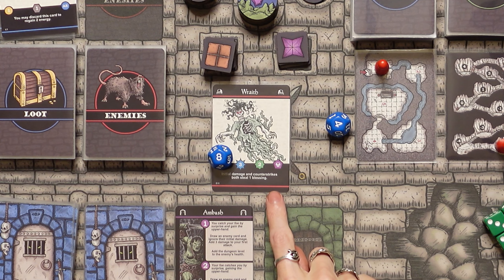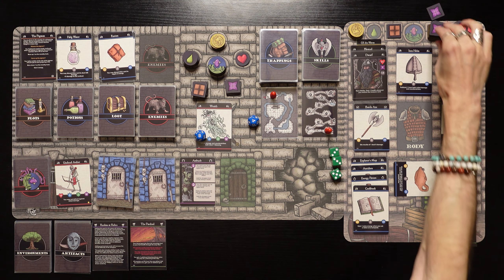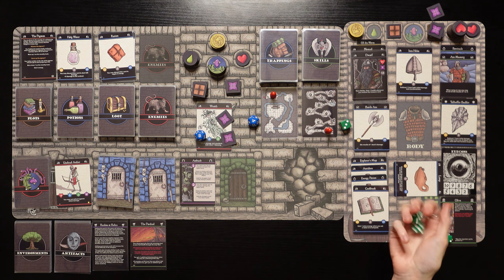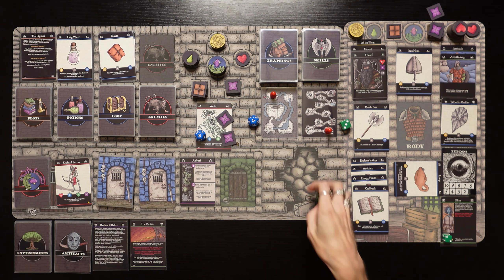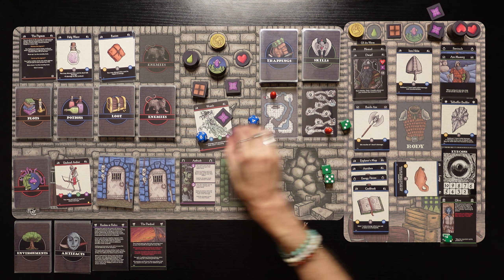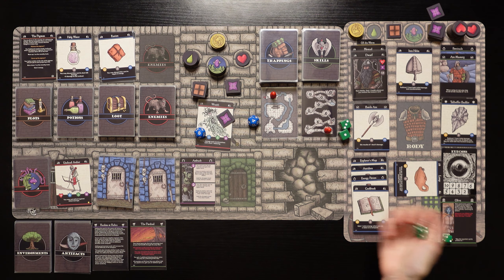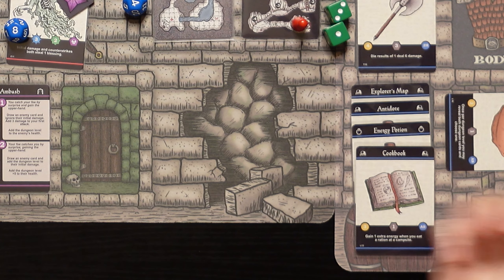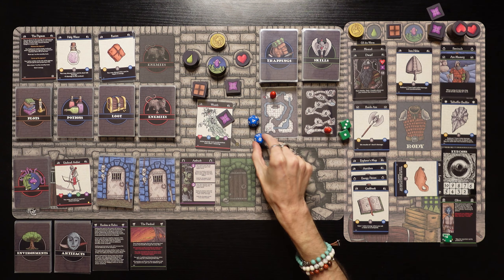The wraith says initial damage and counter strikes both steal one blessing. Fortunately, we don't have any blessings right now. We're going to spend one energy, roll two dice, and add three plus one from the Talhofer Buckler. We got six plus four is ten damage, and we took down the wraith. Let's go!